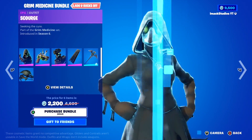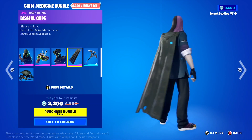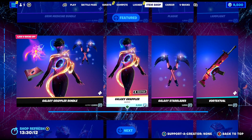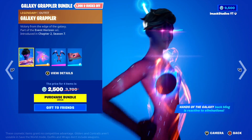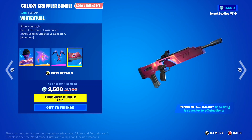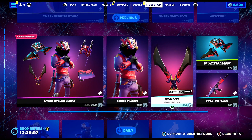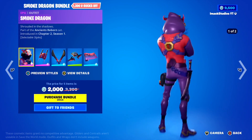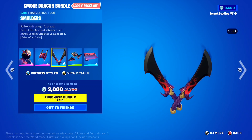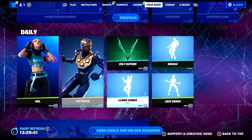Coming down, the Grim Medicine bundle is back today — you've got the Scarred skin with the Arcana back bling, the Plague skin with the Dismal Cape back bling, and the Herald's Wand pickaxe and the Lamp Lag lighter. The Galaxy Grappler skin and bundle is back today as well — you've got the Galaxy Grappler skin with the Hands of the Galaxy back bling, the Galaxy Starblades pickaxe, and the Vortex Dual animated wrap. And the Smoke Dragon bundle is in the shop today: the Smoke Dragon skin with default and blue styles, the Blade Breath back bling, Smolder's pickaxe, the Dawnless Dragon glider, and the Phantom Flame animated wrap.